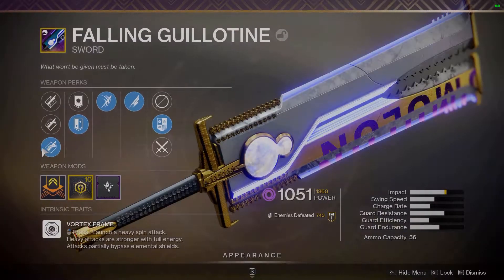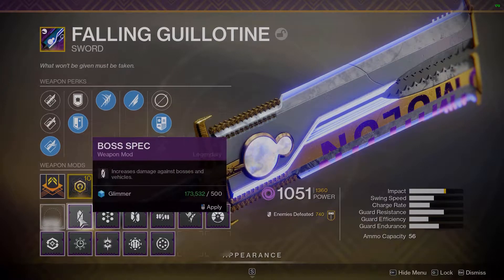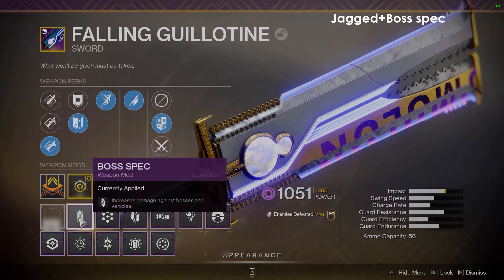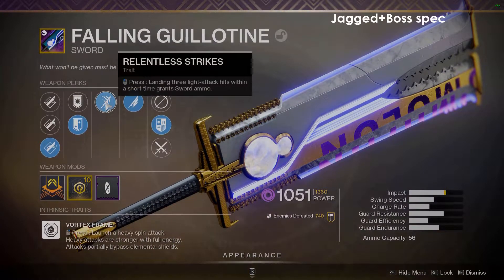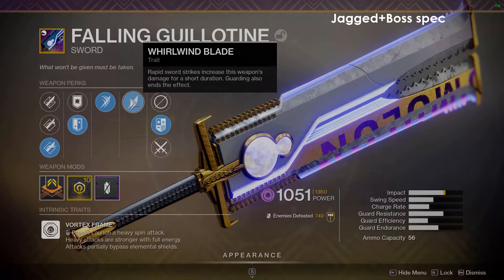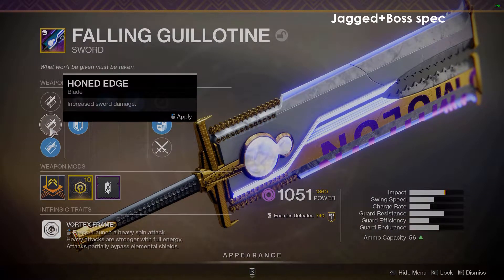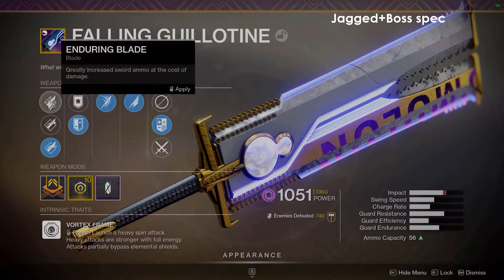Welcome back to the channel everyone, it's Unknown Gamer here. Today we have a shorter video — we're going to be looking over Falling Guillotine. I wanted to do an in-depth review over this sword. I know it's everyone's favorite and it's just blatantly overpowered. The three things I wanted to go over are the weapon perks on the left side: Jagged Edge, Honed Edge, and Enduring Blade.